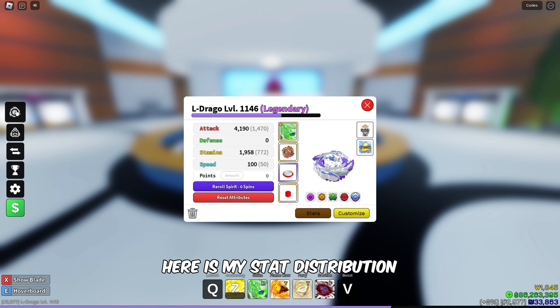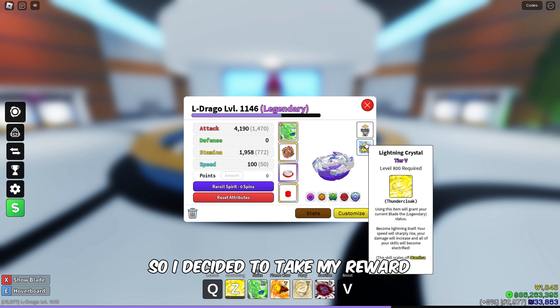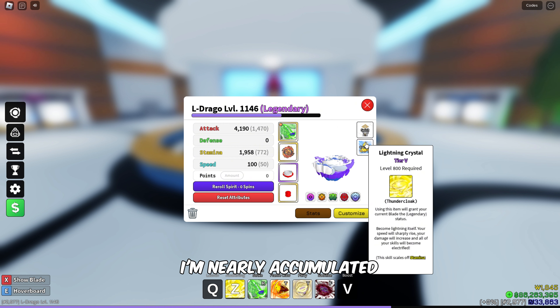Here is my stat distribution, and I am utilizing the Lightning Crystal Tier 5 along with the Mayamoto Spirit Otronendur. I almost lost on this floor, so I decided to take my reward and not attempt the next floor. I've nearly accumulated 14,000 tower points, which is a great haul.